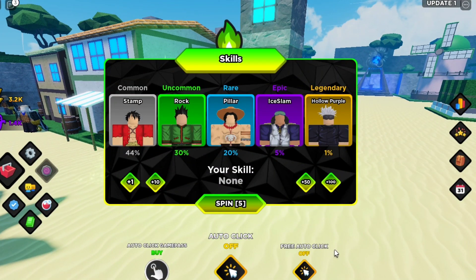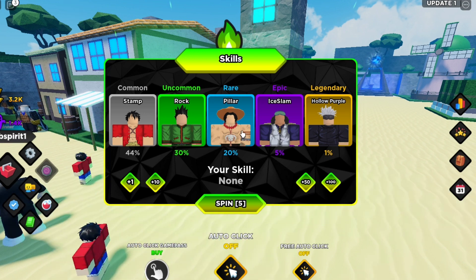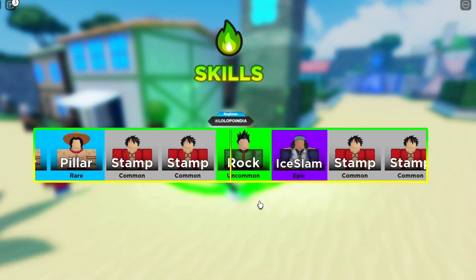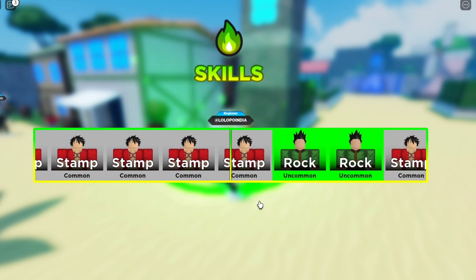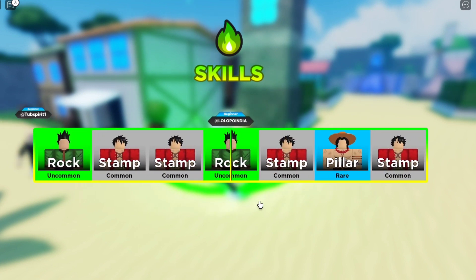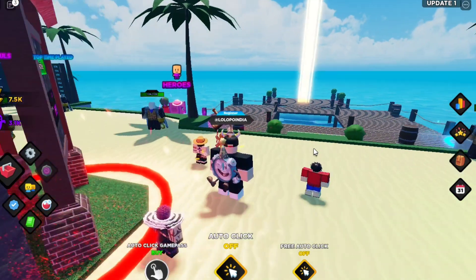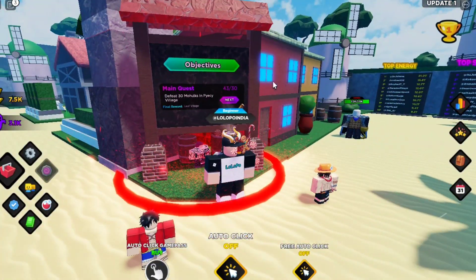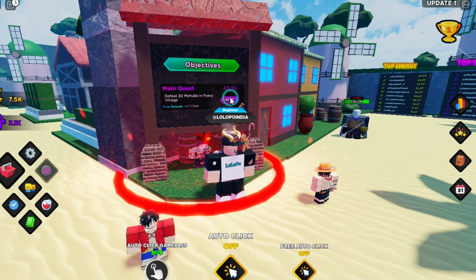You can spin for skills from here. I suggest you go and redeem a code — you will get some free spins. Let's use one spin. Okay, I got Rock — uncommon. That's what I got.